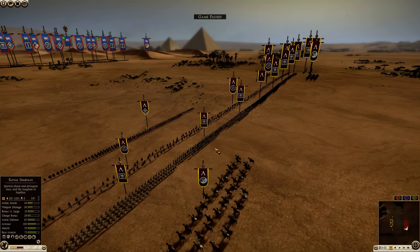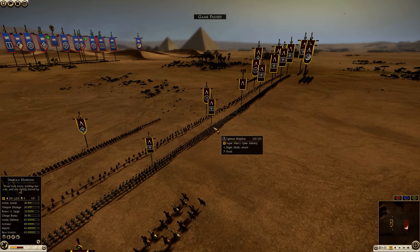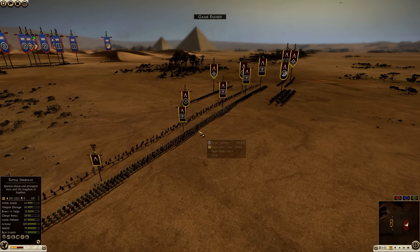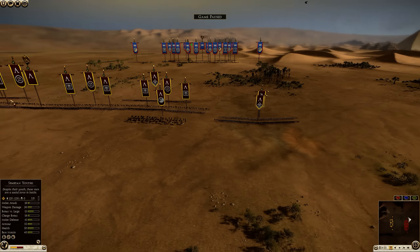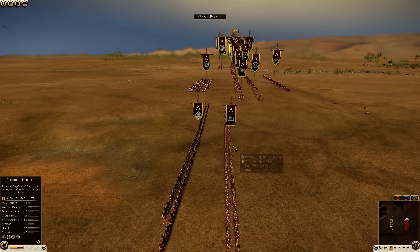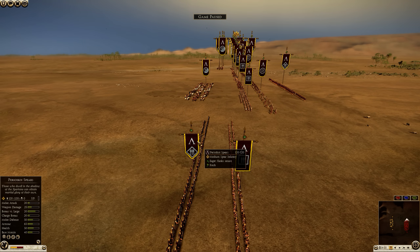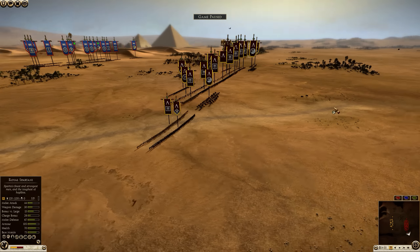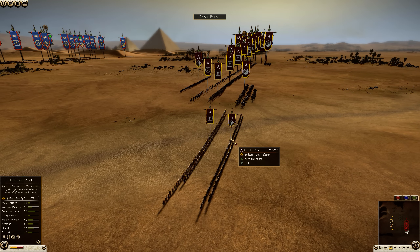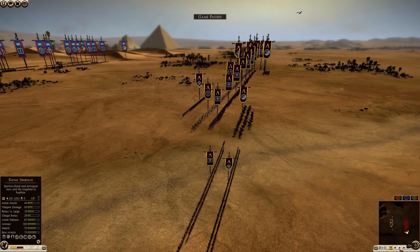Sparta also has heroes of Sparta, Spartan Hoplites, Royals, Spartan Hoplites, heroes of Sparta, and Spartan Hoplites on the flanks. Anti-cavalry, Perioki Hoplites, Perioki Spears. Then we have two skirmish cavalry. It makes sense to go super light on the cavalry when you're Sparta — use the spears instead.